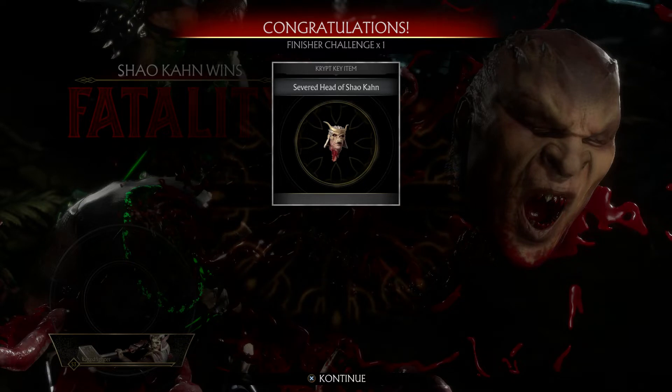I picked Shao Kahn. I did like three fights at the bottom of the tower, and then I just hit Tower Select, and it brings you back to the beginning of that same tower so you can fight those same three characters - or however many you choose - 50 times in a row. It is a little bit of a grind and time-consuming, but it's honestly the quickest way to the Victories.